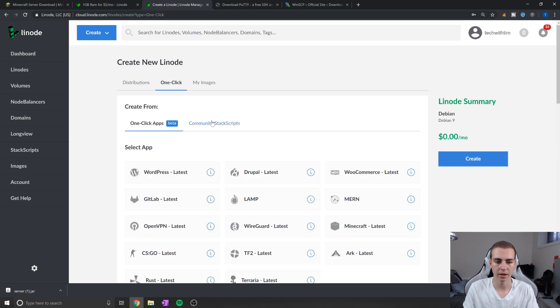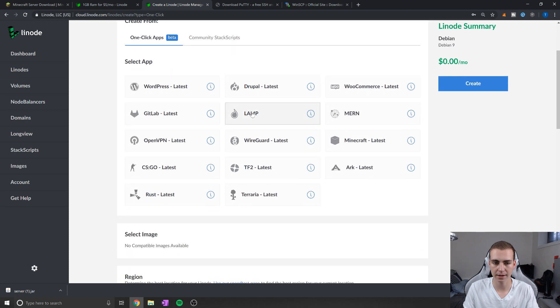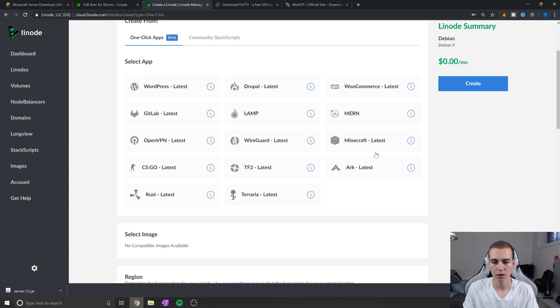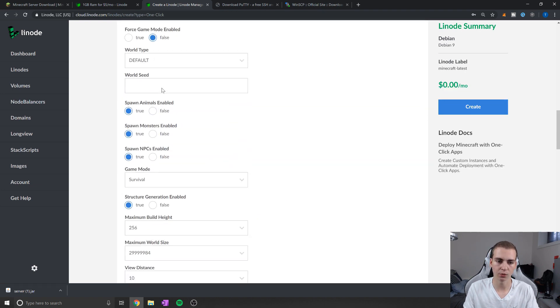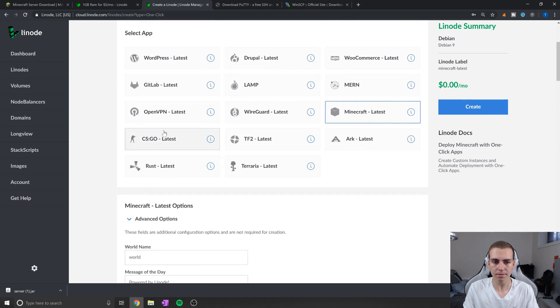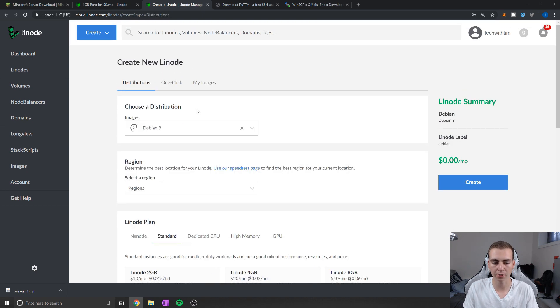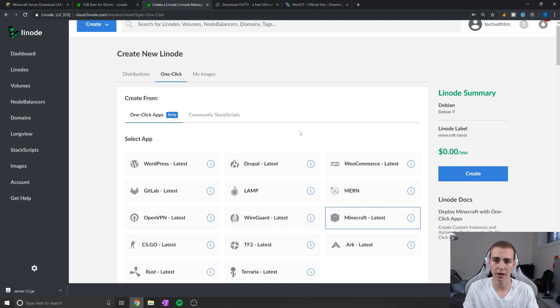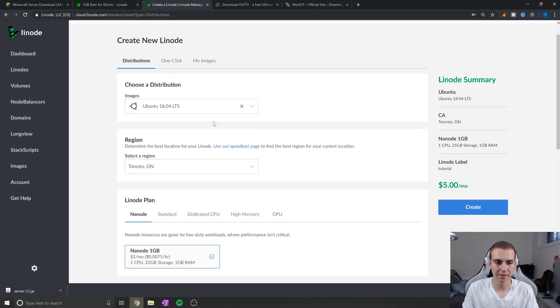I'll quickly show you that Linode has a one-click option for Minecraft servers. If you click 'One Click' and select 'Minecraft Latest', you can create a vanilla Minecraft server easily. The issue is it creates a completely vanilla server and it's difficult to modify from the console. But if all you want is a vanilla Minecraft server, the one-click option will handle it for you.